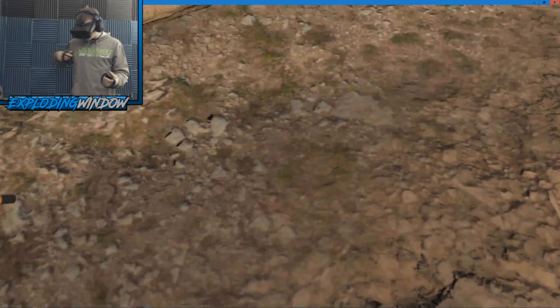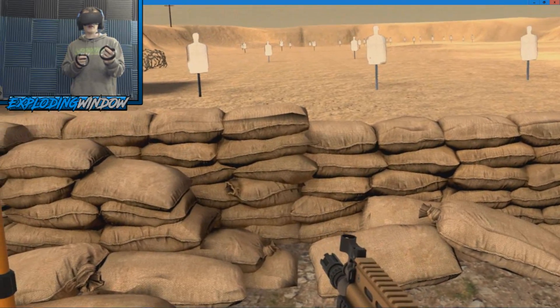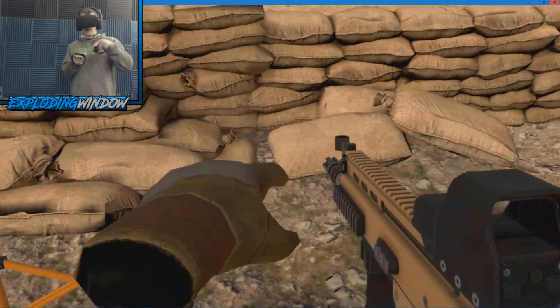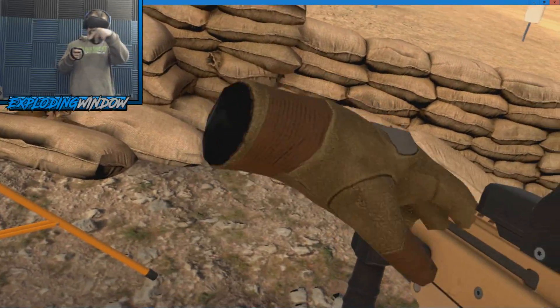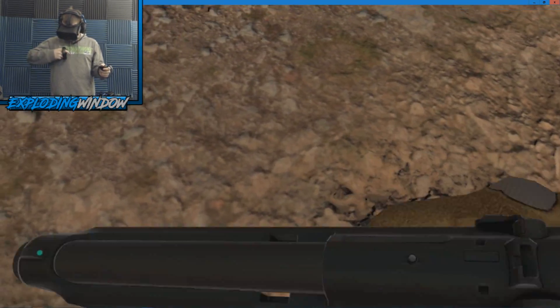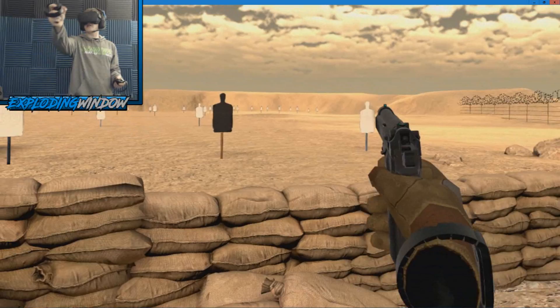All the rifles work like that — you've got the bolt on the side, though you have to look for it on some guns. Some Russian weapons have the bolt up front on top, so you have to reach toward the barrel and pull back. The G36's bolt latch is on the top. They're all a little different.